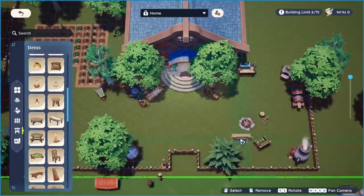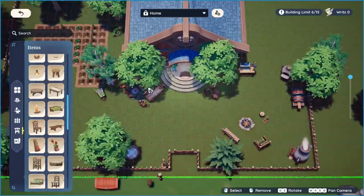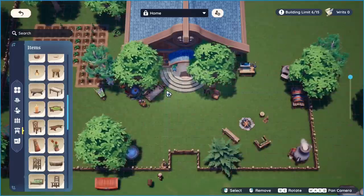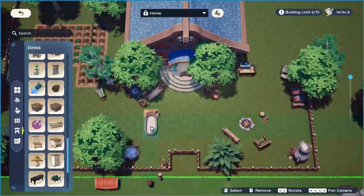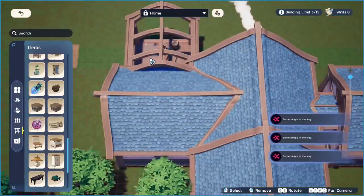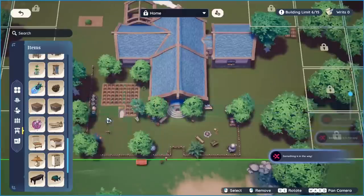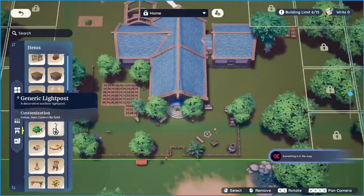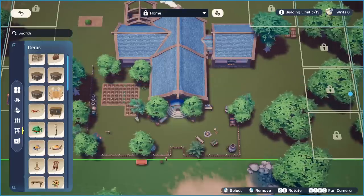One thing I find interesting is that on your housing plot you can simply press H to get a top-down view, allowing you to easily move around the different rooms and any big furniture items that are outside. This mode is great because it lets you use all of the furniture in your storage, as opposed to when you're placing things in third-person mode and you need to have the items in your inventory first. However, I wish there was a way to hide the roof while you're in top-down view, so you could stay in that mode to actually decorate the interior of your house — right now you can only place things outside and it feels like this mode can't be used to its full potential.